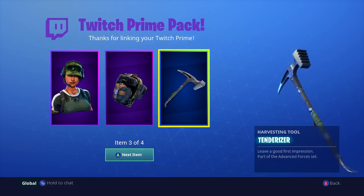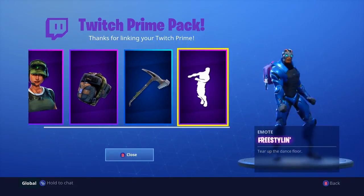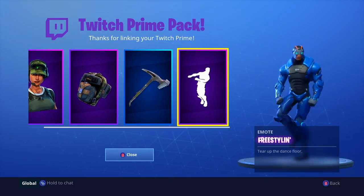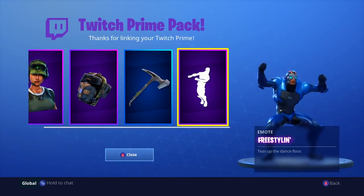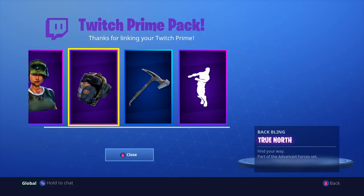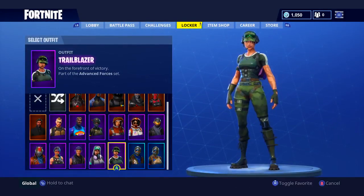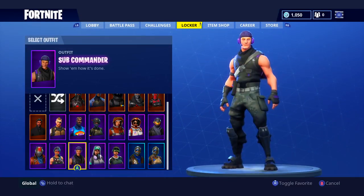And then we can take a look at the dance right now. This dance — one of the cooler dances. I think it was from the Boogie Down. I swear I've seen this on Twitter. It's called the Freestyle Dance. I really don't know — if any of you guys know, let me know in the comments. But yeah, here's how the Trailblazer skin looks in-game. We're going to put the Trailblazer skin on.